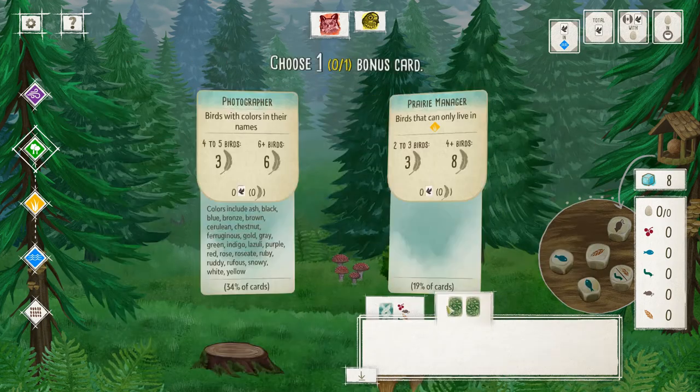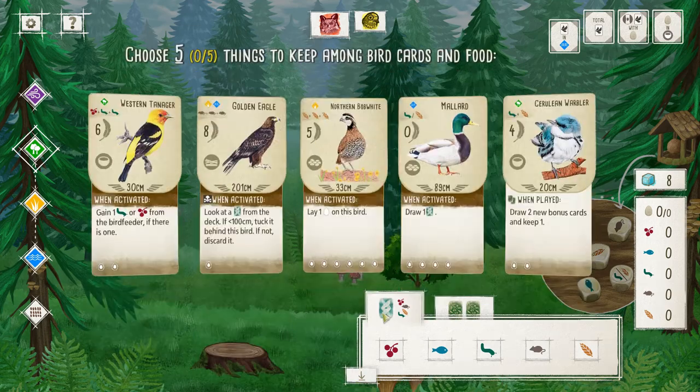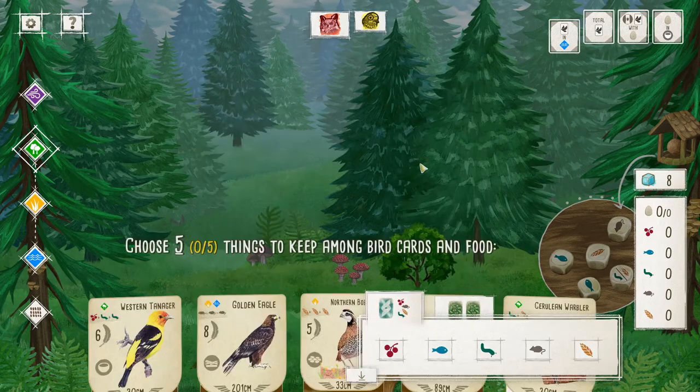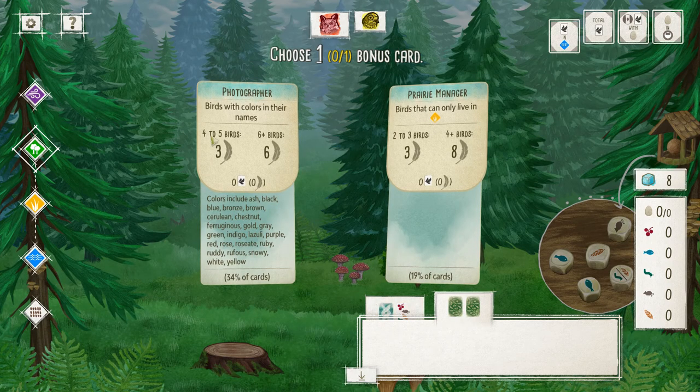Let's go back to my birds. Does golden count as a color? Gold does count, so the golden eagle could qualify — but it's an expensive bird and I'm not sure I want to keep it. I do have two birds that would give me the color bonus. I don't know how to pronounce it — Cerulean? I'll just call it cyan. Blue bird. And then the golden eagle — pretty expensive. About 34% of the cards in the standard Wingspan have colors in their names, so I'm going to go with that bonus card.